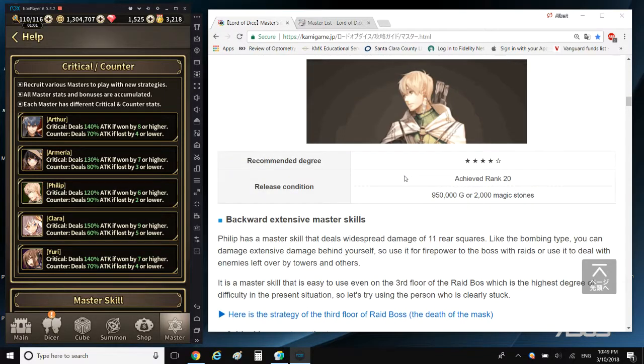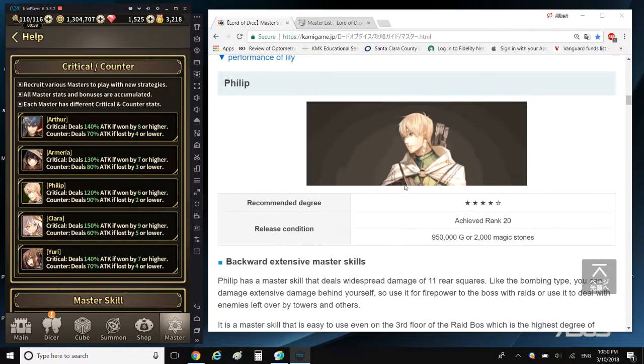Moving on to Philip — I personally think he is the best master of them all. In order to unlock Philip you have to achieve rank 20 and pay 950k gold. I actually made the mistake of spending 2,000 gems to unlock him because back then I didn't know how to farm gold very well. I will release a video that teaches you how to farm 950k gold relatively quickly so that you spend gold, not gems.